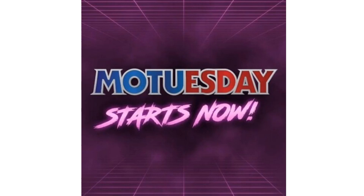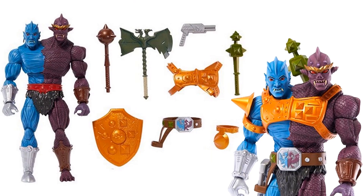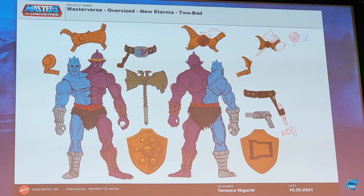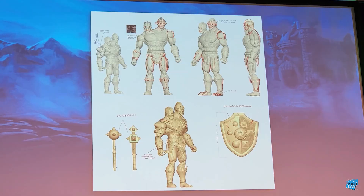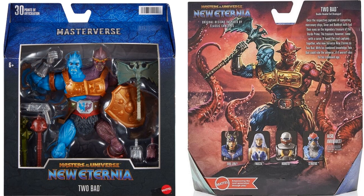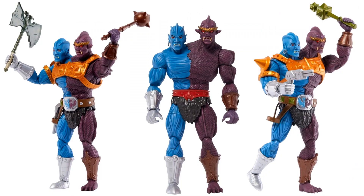Mo Tuesdays started in 2022 with some reveals for Masterverse. First reveal was Too-Bad — I pieced together a full-body shot of him with his armor on. Pixel Dan pointed out that this is backwards compared to the original Too-Bad — usually the blue version is higher than the purple, but this time the purple guy is higher. There are some cool design sketches they shared when making Too-Bad. Here's the box artwork and the box from front and back, plus Too-Bad from multiple angles with and without his armor.